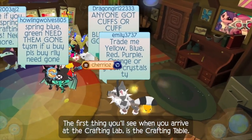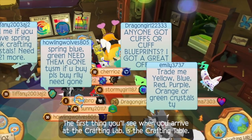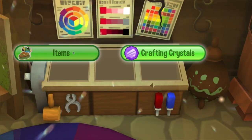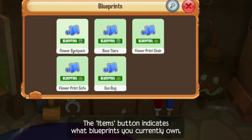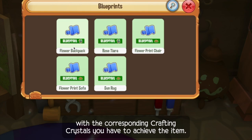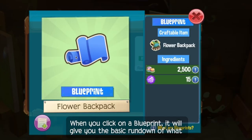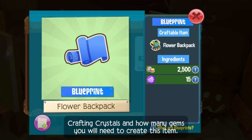The first thing you'll see when you arrive at the crafting lab is the crafting table. When you hover over to this section over here, it'll say items. The items button indicates what blueprints you currently own with the corresponding crafting crystals you have to achieve the item. When you click on a blueprint, it will give you the basic rundown of what crafting crystals and how many gems you will need to create this item.